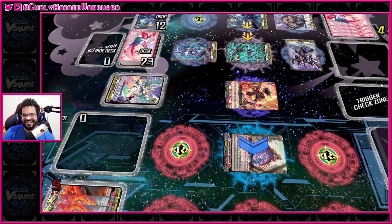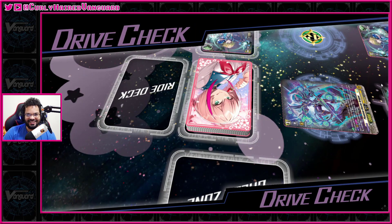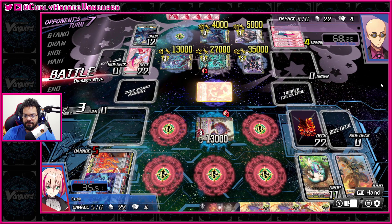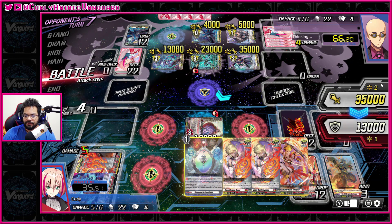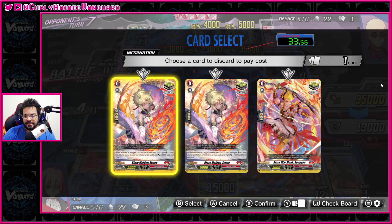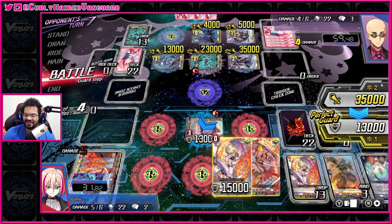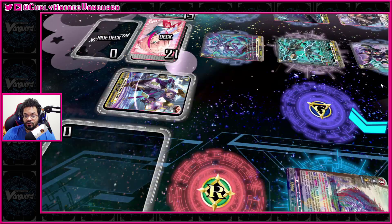They actually hit it. So many times I've seen people use this character and he does this crazy voice line for his drive check and it's usually just blank checks. We're gonna be able to guard that. This is 35 — we're not gonna take the chance, we're just gonna PG. It's gonna be two cards minimum to guard, so you might as well just perfect guard it. They're thinking whether to discard — they actually discard the persona ride. I wonder if they think this is the end of the game.